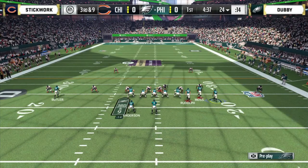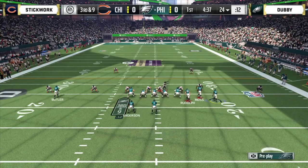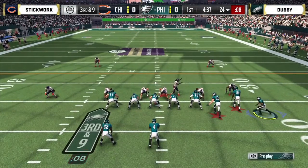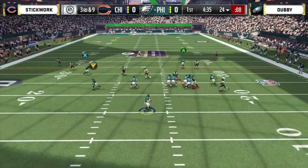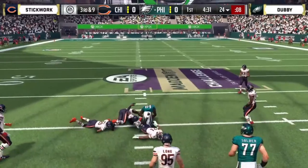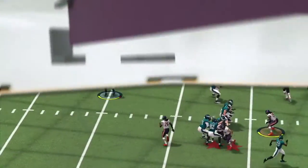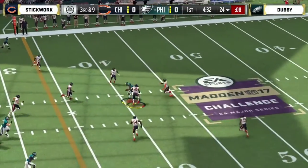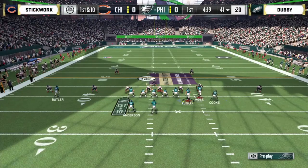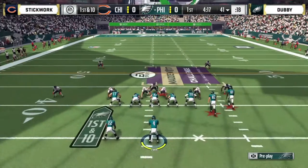Carr in the gun, he's got Moss over there in the slot in the bunch formation. Carr's got to get rid of it — a one-handed grab by Randy Moss! That was a beautiful play design on both sides of the ball. Stickwork disguised his blitz, you can see the pressure going on the quarterback, but you get the ball up to Randy Moss. We talked at the top of the broadcast: does Randy Moss have a big day? Yes.